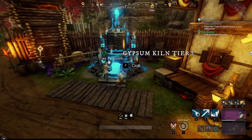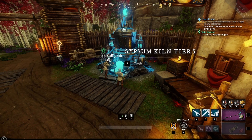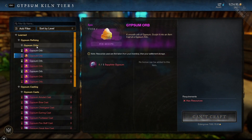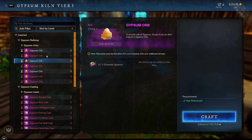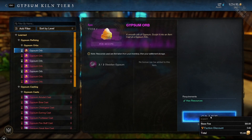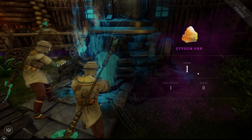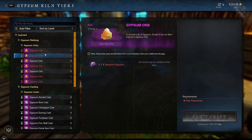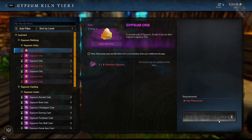The Gypsum Kiln is something you're going to be using every 22 hours constantly to get expertise up. The first part is Gypsum Orbs, which are created every 22 hours by doing different activities. Different colors correspond to different activities. We'll go ahead and create one here — and as you can see, we created the first one, got one orb, no bonus amount, and it went on a 21-hour 59-minute cooldown, meaning we cannot make a second one for 22 hours.